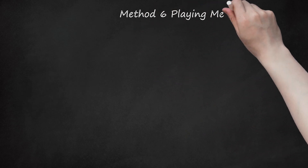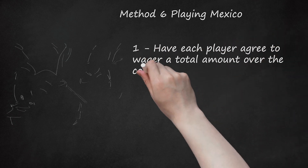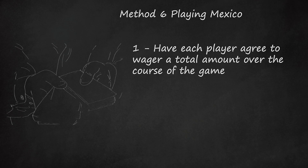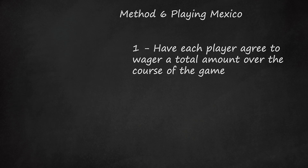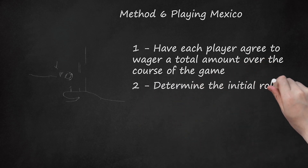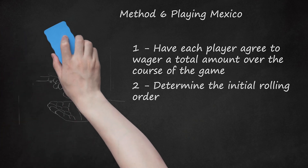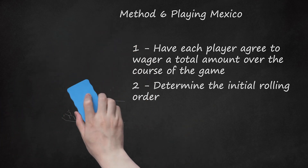Method 6: Playing Mexico. Step 1: Have each player agree to wager a total amount over the course of the game, similar to cashing in in poker or craps. At the end of each round, a player will put an agreed-upon portion of that money into the pot each time he or she loses. Step 2: Determine the initial rolling order. Each player rolls one die; whoever rolls highest starts, with play passing to the left. The player who rolls lowest pays into the pot. Having a table with a backstop is recommended.